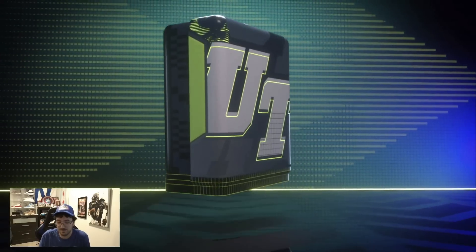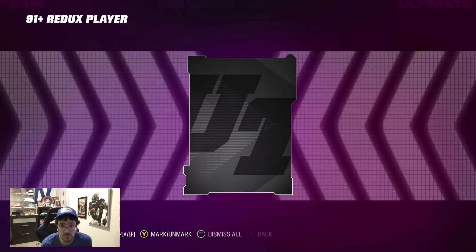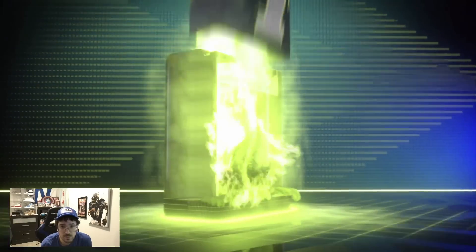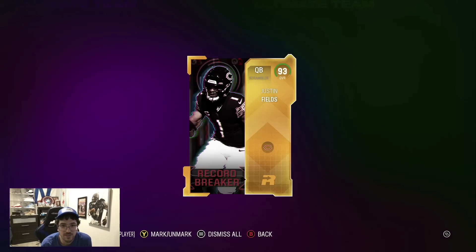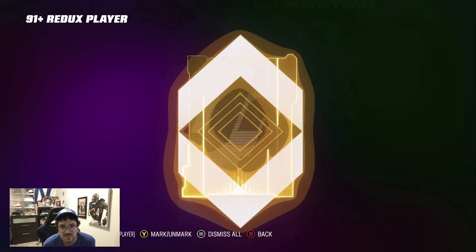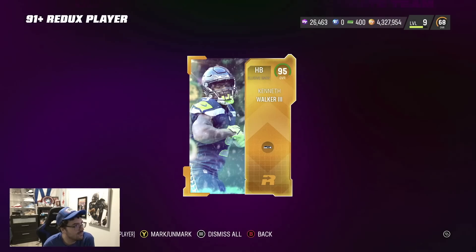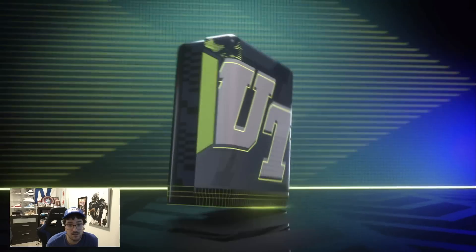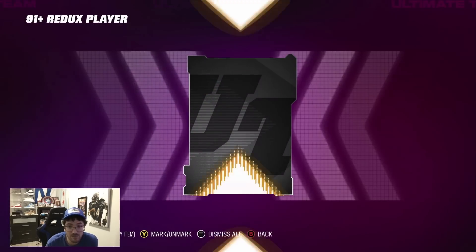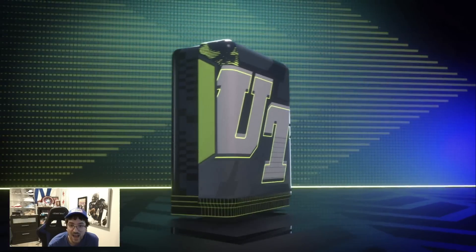Let's do the reduxes first — I'm scared, because this is where it really matters. We gotta see some good pulls. 95. 92 — as long as we're getting some 93 to 96s here. J Fields — can't be mad about that. 92. Come on reduxes, don't fail us. 95 Kenneth Walker. I've got to start seeing some 98 reduxes — if they don't want to put those in the TVPs, they better be putting them in these. 91 Za'Darius — all right, we're done with the reduxes.